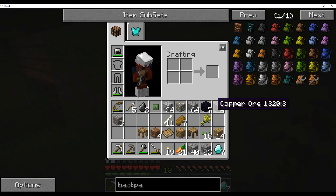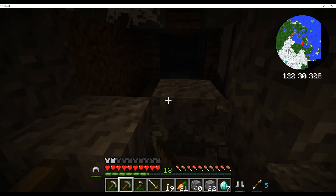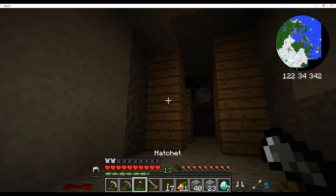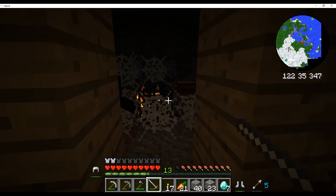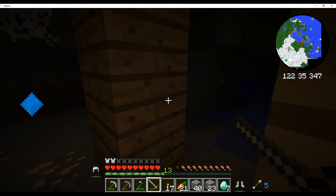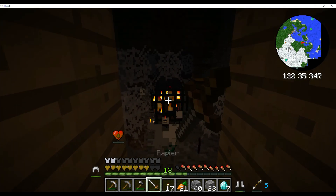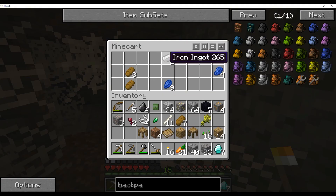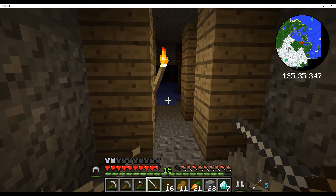We'll definitely be geared enough to go to that fortress now. There we go — eight pieces of iron. Nothing spooky come out the corner. Is there a spawner to my right? What ore is this? Ow — piece of garbage. Ow yeah, thank you. What's in this chest? Yes, thank you — thank you kindly. Lapis lazuli — no, I don't care about that.